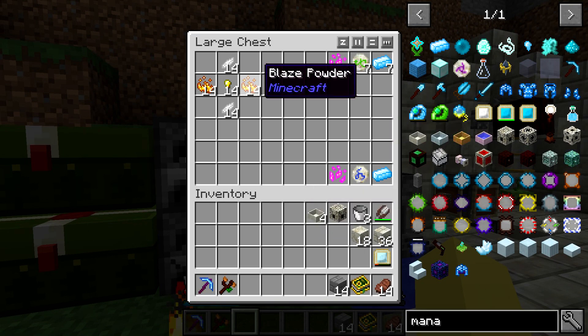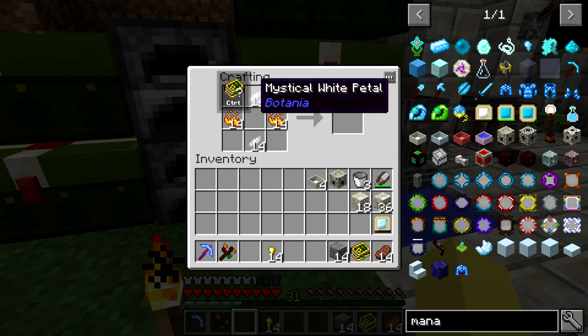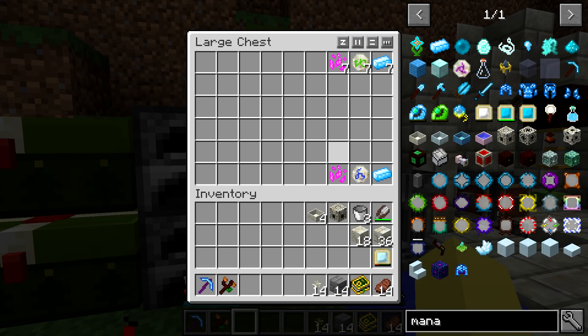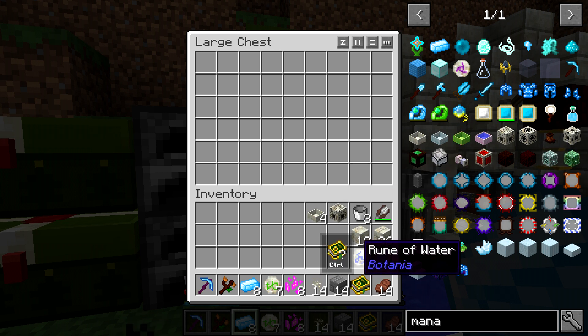We've got the four mana pools right here. The next thing we're going to do is make a bunch of sparks. We are going to be sticking with the white petals — it just takes two petals per whatever color you want, two blaze powder, and then some gold nuggets. I believe that's how many I need to cover everything in my base that does not already have a spark. We're going to be incorporating pixie dust, mana steel to go along with that, and then we've got a couple different runes.